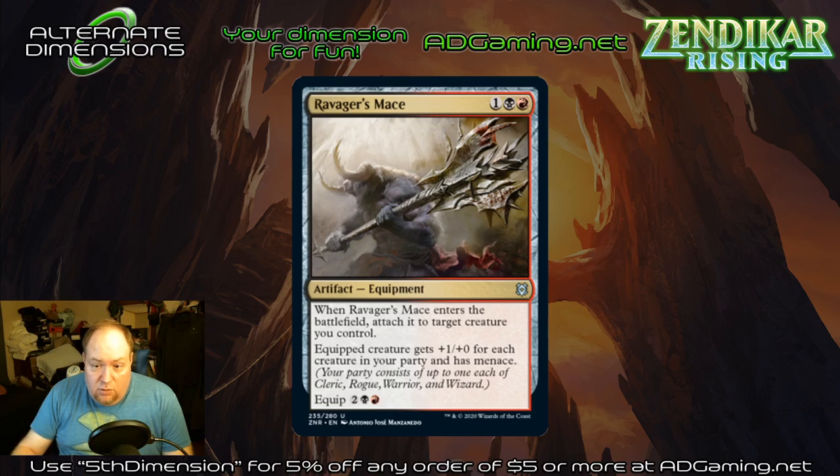Ravager's Mace — three mana, auto-equips. The equipped creature gets plus one plus zero for each creature in your party and has menace. This is the most lackluster of the equipment in my opinion, because party is so hard to maintain consistently. The menace is fine and if you get plus two plus zero you're getting some value, but I don't know how well it fits in those colors for what you want to play. If this were a regular equipment that didn't auto-attach, I probably wouldn't look at it a second time.